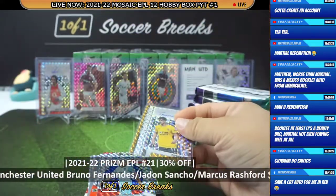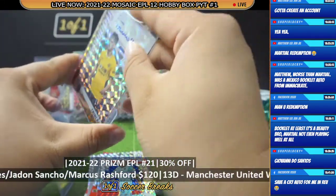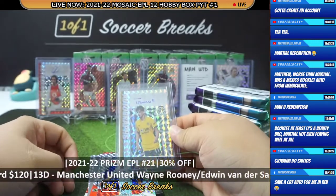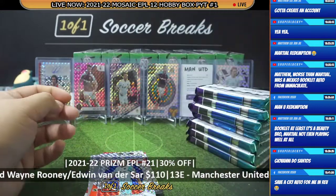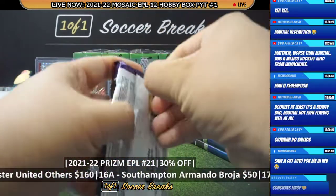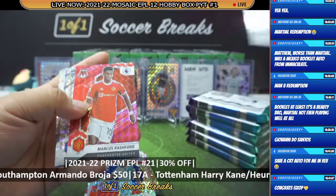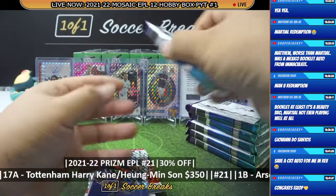Save me a CR7 auto in Revolution — I think his auto in Revolution is also a redemption. Trincao auto, congratulations to Wolverhampton Wanderers — goes to Izo Aramza. There you go, congratulations. Autograph hunter Izo! Rashford, Zaha, Cabot Lewin.